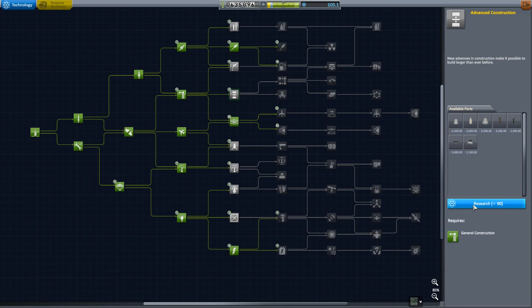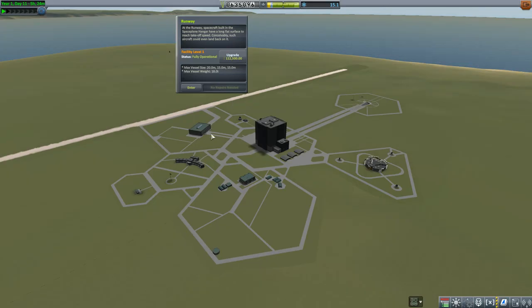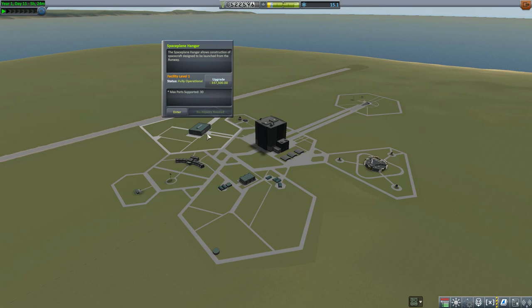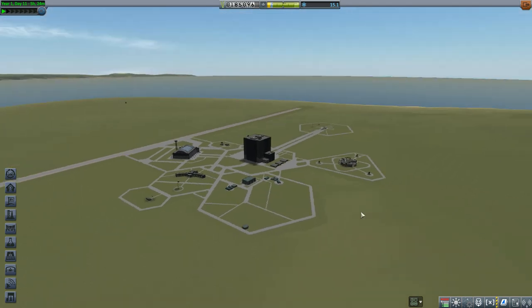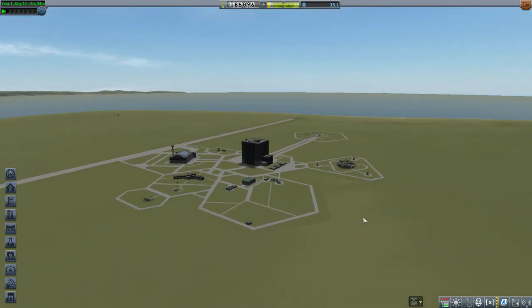I also upgraded the runway for 112,500 kerb bucks and the Space Plane Hangar to Tier 2 for 337,500 kerb bucks. That leaves me 185,096 kerb bucks for my next build. But that's going to have to be for the next episode. Thanks for watching, and hope to see you again next time.